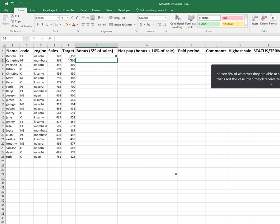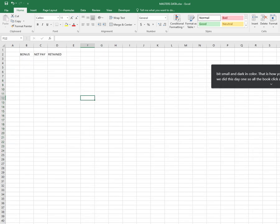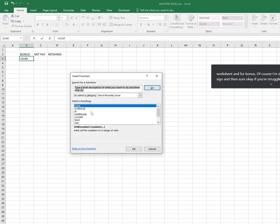We press Enter — for Duncan they're not receiving the 5% because 20 is less than 350. To autofill you can either drag down or double-click, but pay attention to the cursor: when the cursor is small and dark in color, that is how you know you are autofilling. I'll double-click. Now I want the summation to be in a different worksheet, so I'll go to the Summary worksheet and for bonus I'm doing summation — equal sign and then SUM.